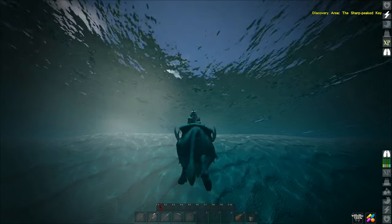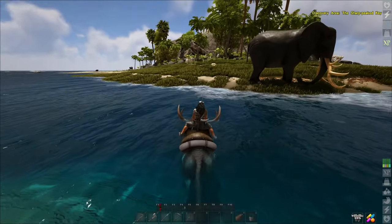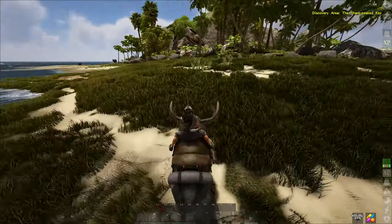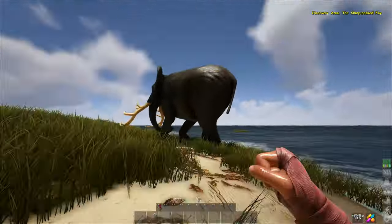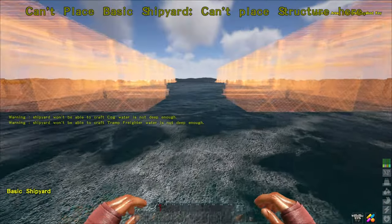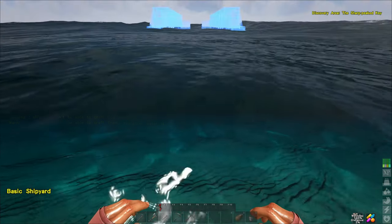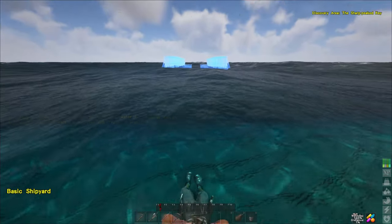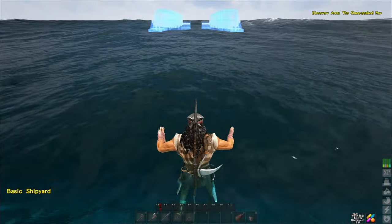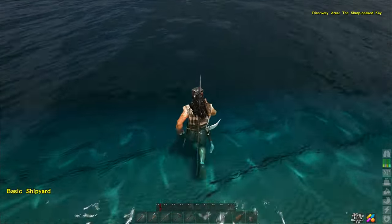This is over where we tamed both of our tames. We got the cow - it is super deep right by shore. If anything we can move our base over here, not that big of a deal. I don't want to place it that far out - can we not build it closer to shore? Let me try.